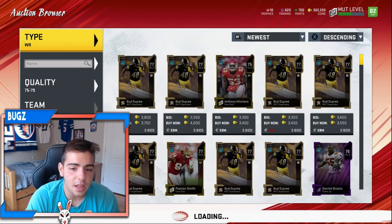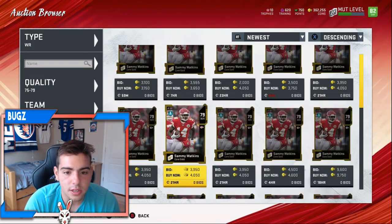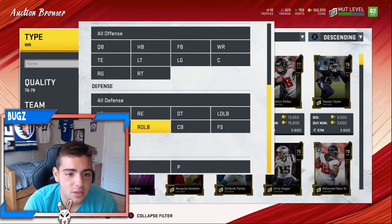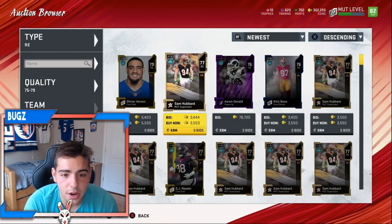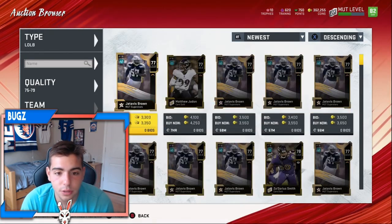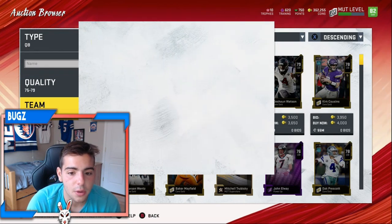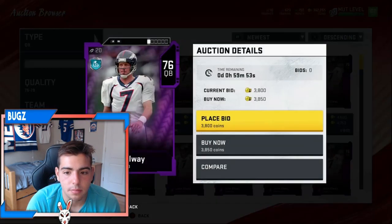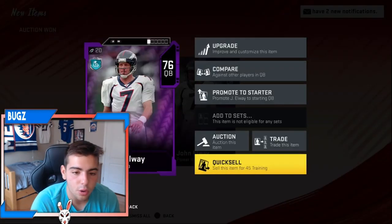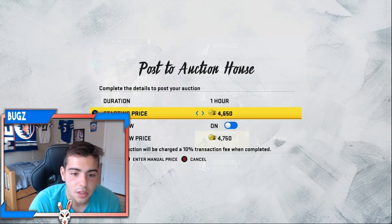Shout out to Nick Shields. Make sure to drop the like, sub, and follow me on Twitter and Instagram. Now that John Elway looks like a snipe — let's see. It is a snipe. We're going to make about 600 coins on him. So far we've sniped about 1,600 coins in about two minutes, which is definitely good. He's at 4,700, so we're going to make roughly 1,600 coins that fast. My coins are pretty high and we're going to keep sniping out here.